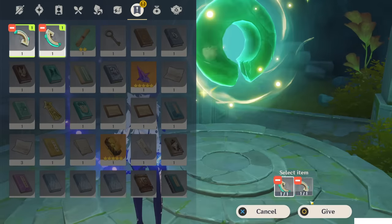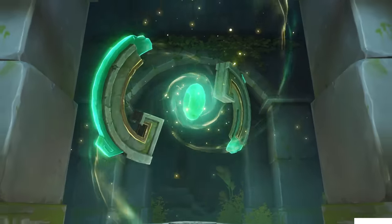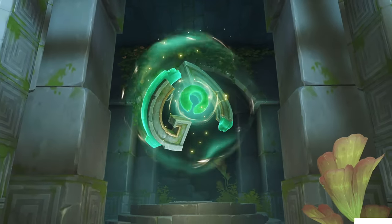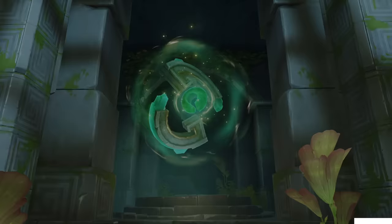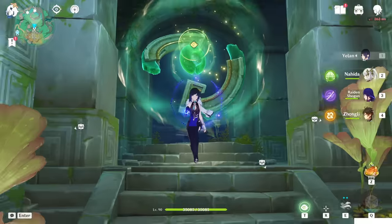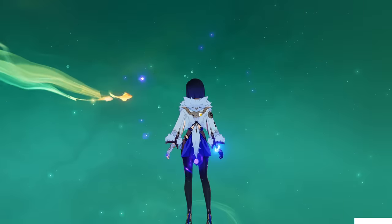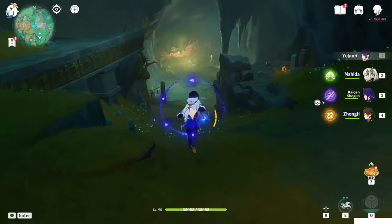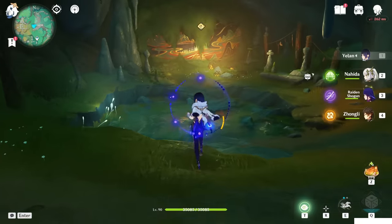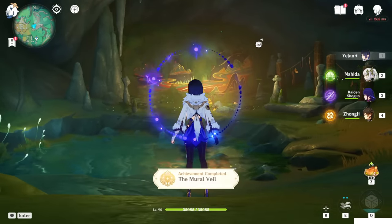With both pieces collected, a cutscene will start. Really cool — press T and you'll be teleported into a special place. Inside here you'll find the last painting of the story's main world quest. Press T again to reveal the Mural Veil.